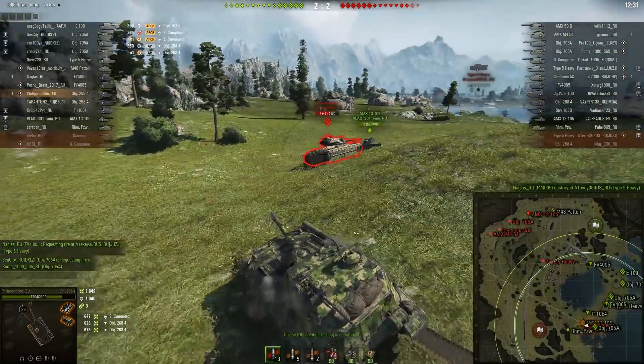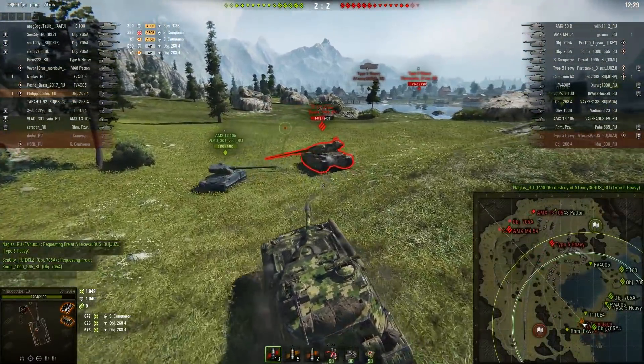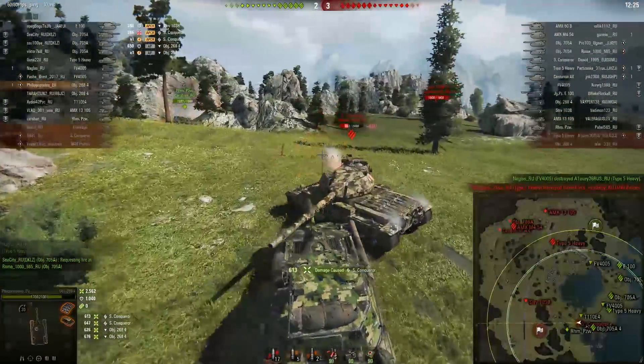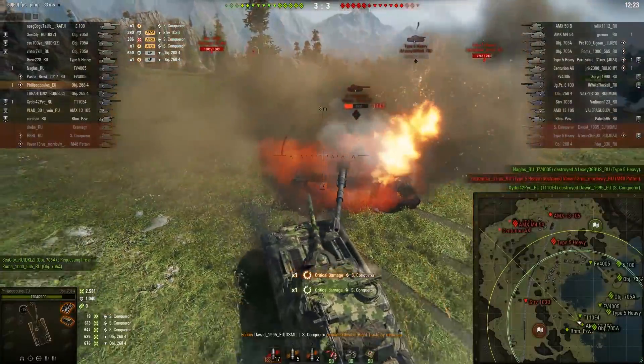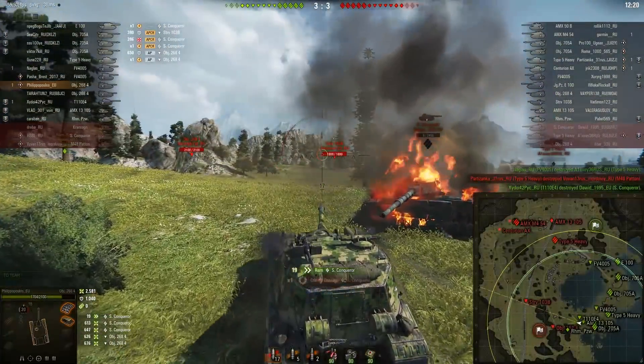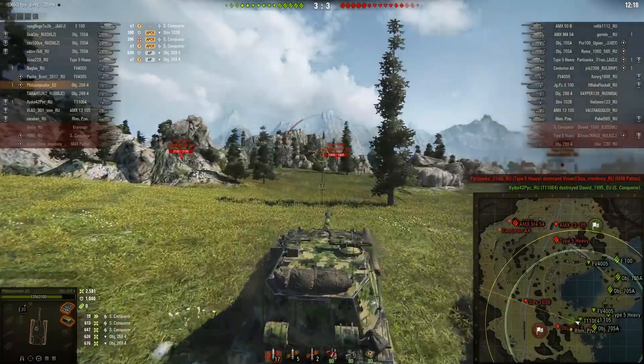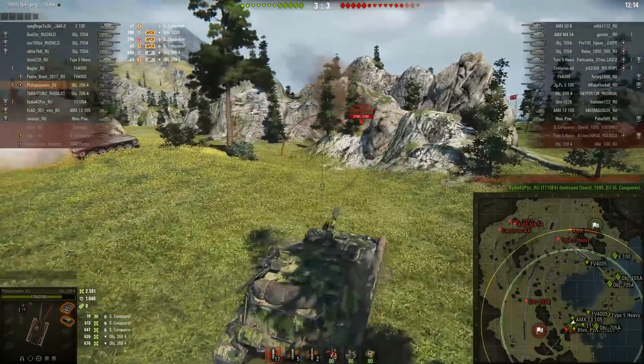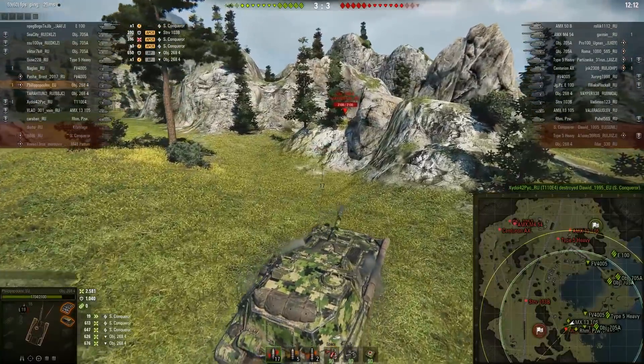I've been shooting this particular view range port thingy multiple times and it has always bounced — I have never penned it. The superstructure in the front next to the gun is 250 millimeters thick, angled back — 300 millimeters effective. The sides of it are 220 millimeters thick, but with the angling, if you're aiming straight on, it's 600 millimeters.